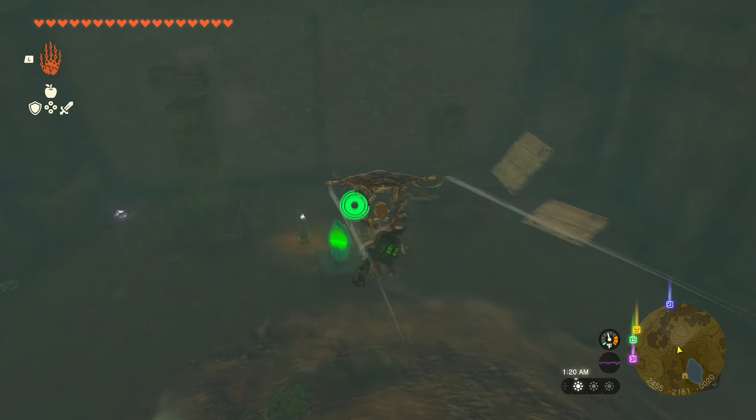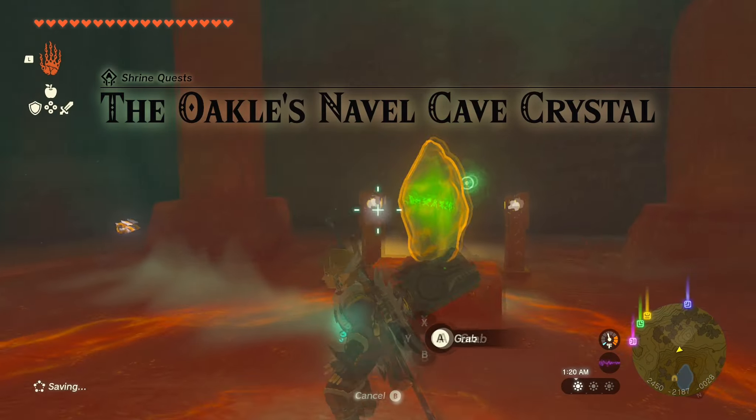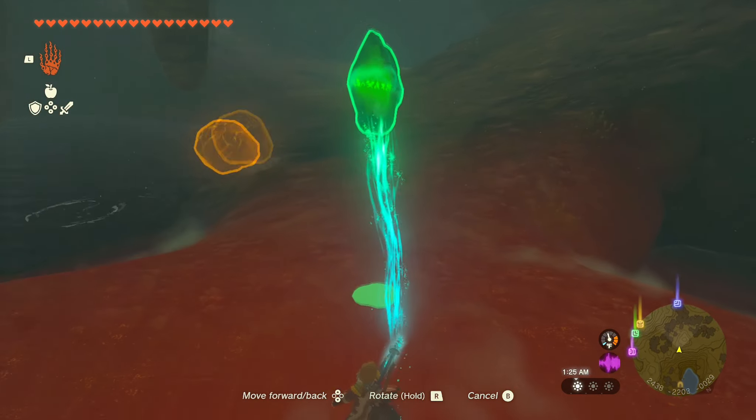When you make it to the cave you just run in and take a right. You can fly down — I run past the worm because I don't feel like dealing with it — and then you end up at a crystal.